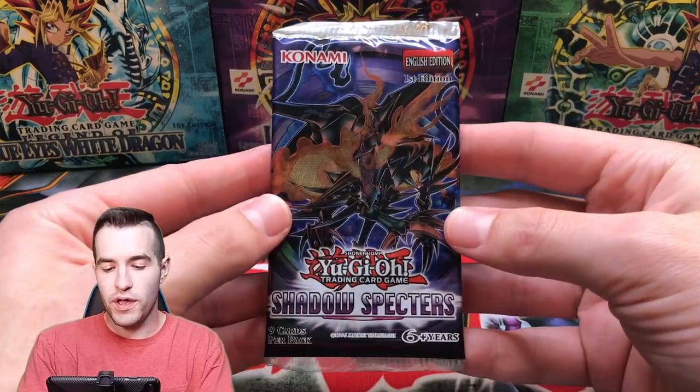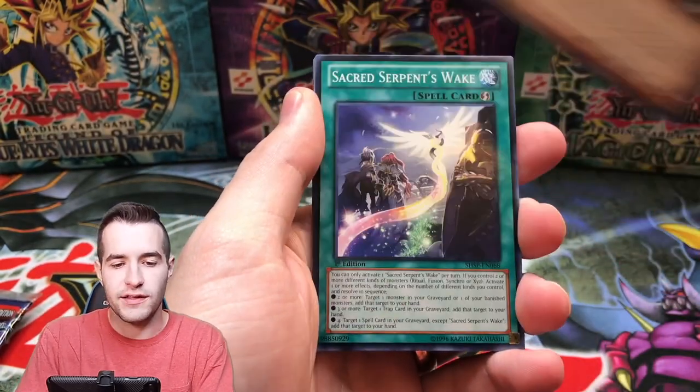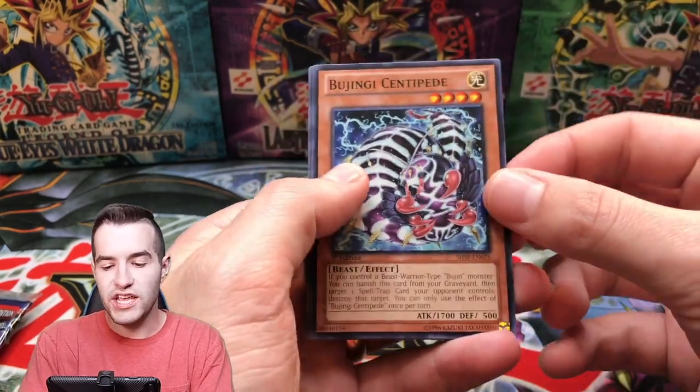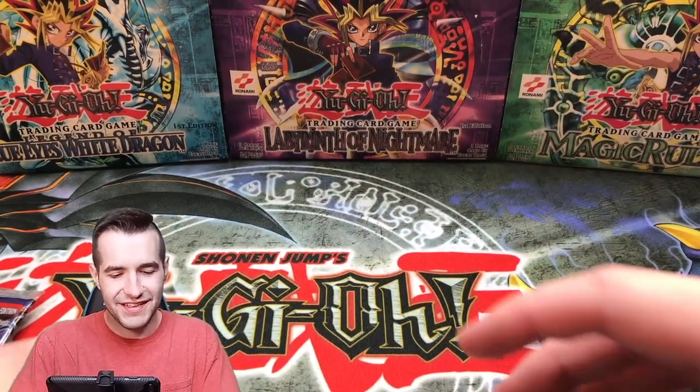Next pack, let's go with Shadow Spectres. Can we pull something else? We got Triple Wolf last time. Let's pull the Ghost Rare — the Divine Dragon Knight Felgrande. We got Dragon Shield; unfortunately they don't sponsor the video, so that's okay.